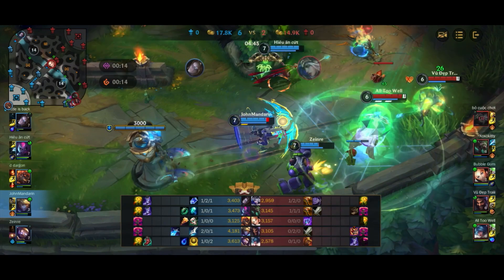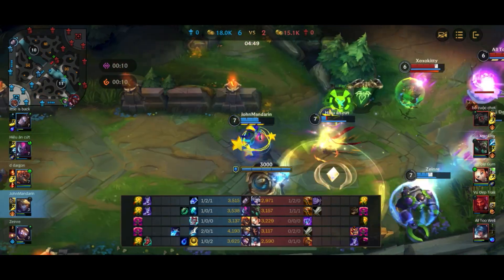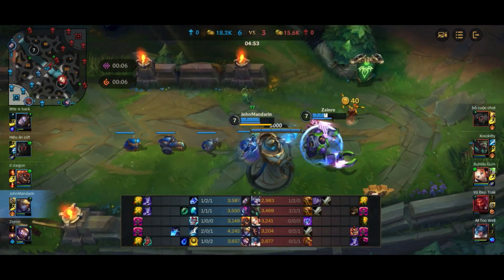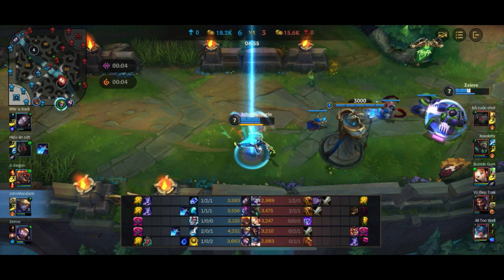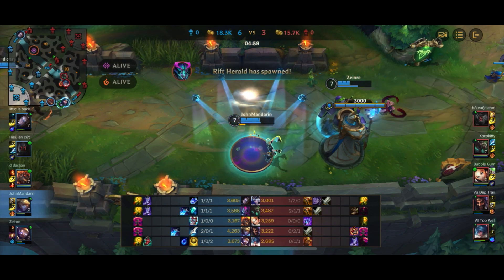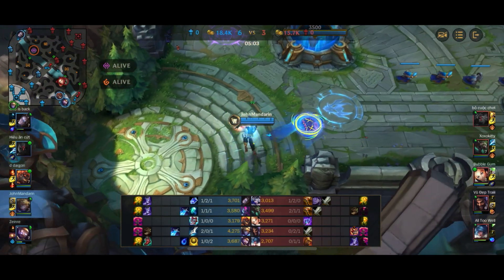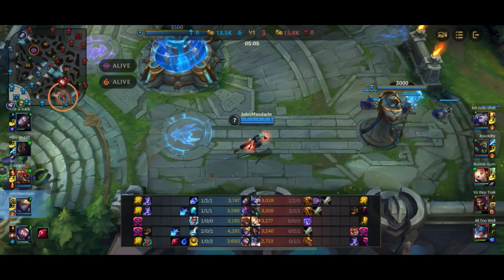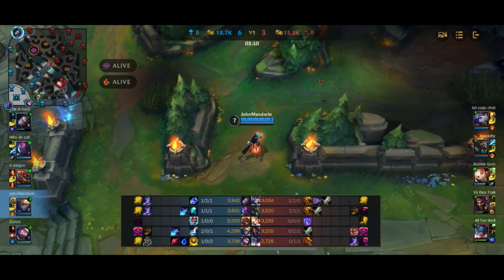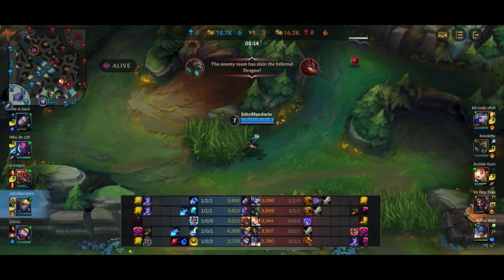Both junglers show up and it becomes a 3v3 fight. Sona gets a really nice 3-man ult. Draven gets hooked in but we can't really follow up due to the Twitch blasting us. Evelynn ends up dying to the Twitch. Overall it's still not too bad — at least only one person died. However, this is going to give the enemy team a free dragon, which is not exactly the best scenario.